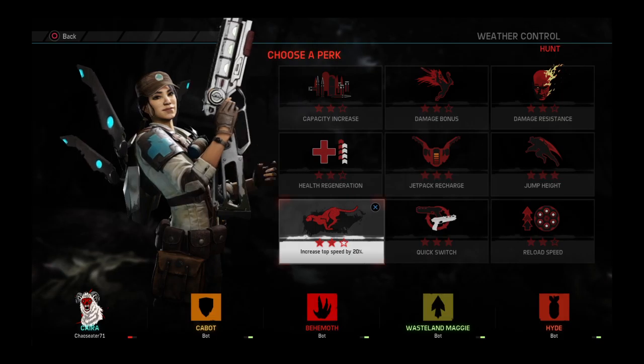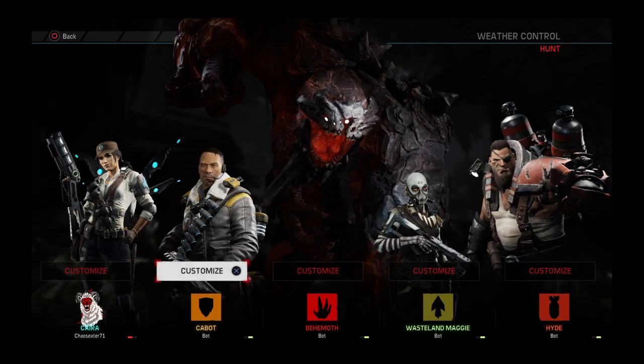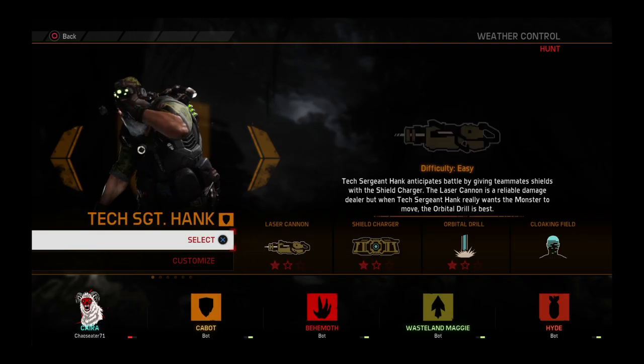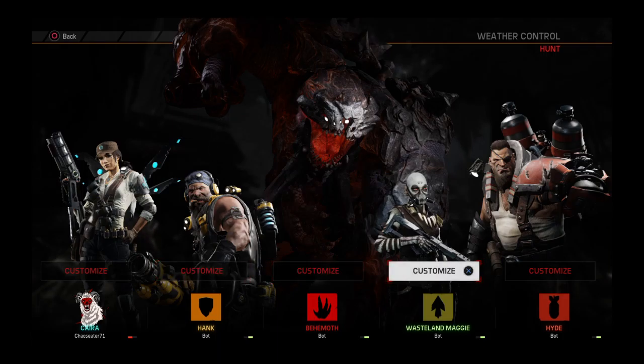I'll be playing as Kyra, as she is a very effective healer. I'll go with the movement speed — one of my favorite things. For the customized team, I think I'll go with Hank, because Hank will shield me and the monster will be forced to go after him to remove him from shielding me. That way I'll be able to maneuver a little better and dodge more efficiently.